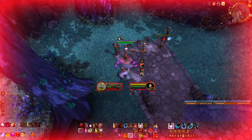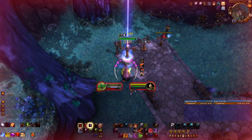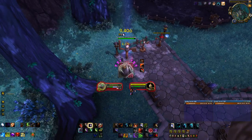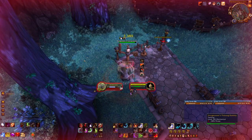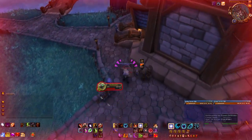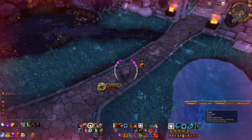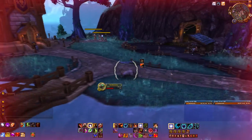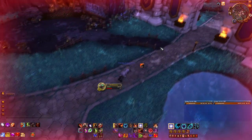Just use stuff as it comes off cooldown — Thrash, Mangle, active mitigations. Maybe use Survival Instincts if health gets low, pop a trinket for health or an absorption shield. Use Moonfire procs, Frenzied Regen for healing, Iron Fur, and so on. You can see where I briefly rage-capped — that's really bad, so make sure you avoid that. Remember the priority: keep Moonfire up, especially procs, then Mangle and Thrash. For AoE it's the same thing, just prioritize Thrash before Mangle.